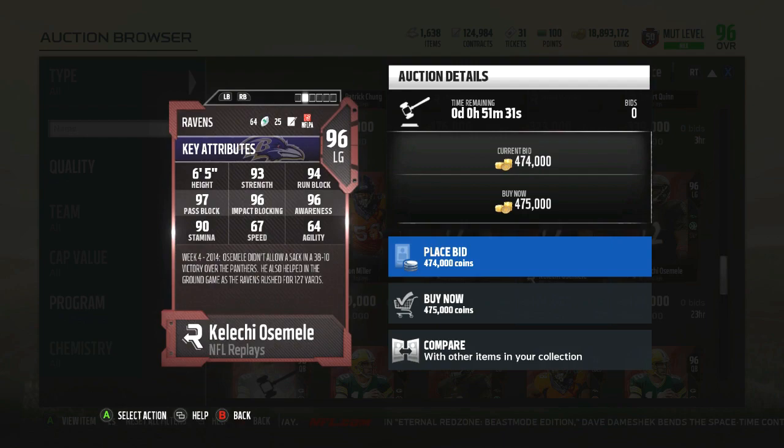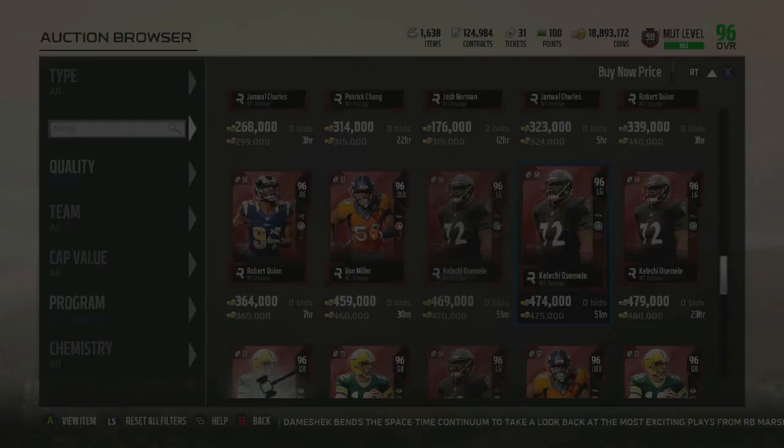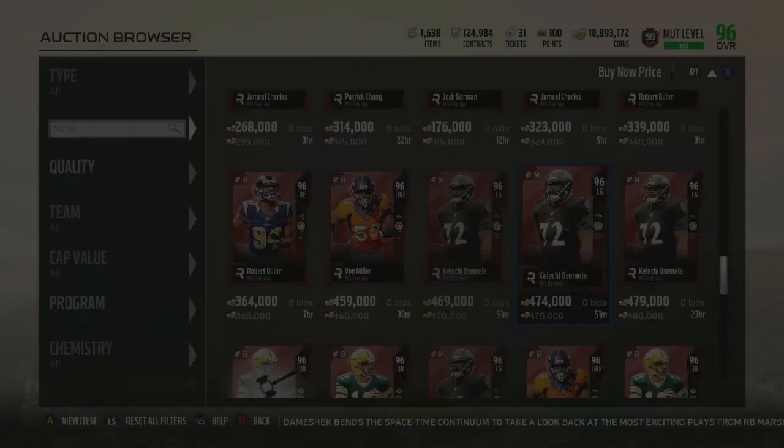Outside of the chemistry issue, the card is amazing. His strength is really good, his run block is really good, his pass block is godlike, his impact block is godlike, and his awareness is godlike. Just imagine if he had Pound the Rock — you'd add plus two run block and you're looking at 96 run block, 97 pass block. He's arguably one of the best left guards in the game, but it just sucks you can't improve upon him at all.